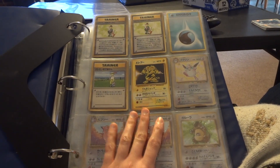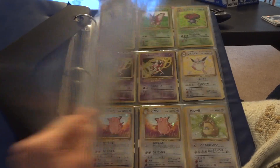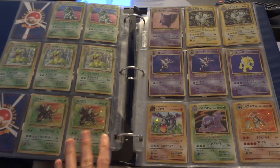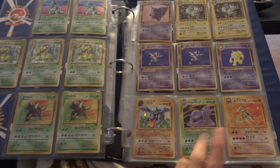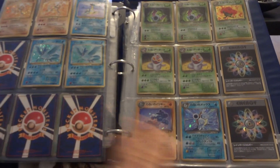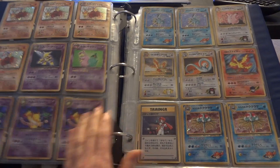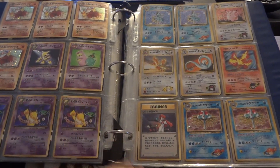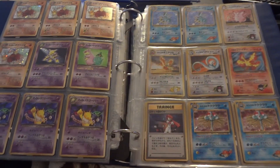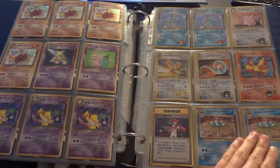So these are just all non-hollow rares, except for the Water Energy — it was actually a card you couldn't pull in the set, so that's why it's in the binder. Jungle hollows here, and more Jungle hollows on that side. Fossil hollows here, and more Fossil. Team Rocket. Occasionally I'll have cards where I have two of the same. I think I've got three Seedra, for example. Just let me know if you're interested in multiple quantities. And now we go to the Gym Series.